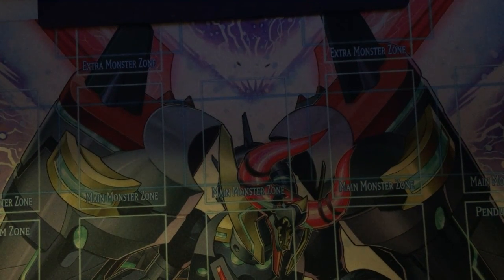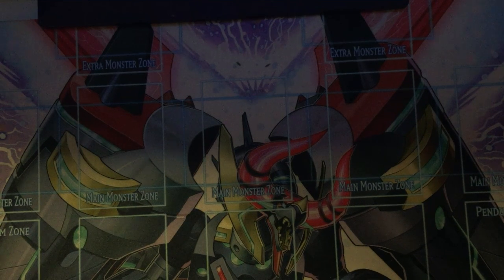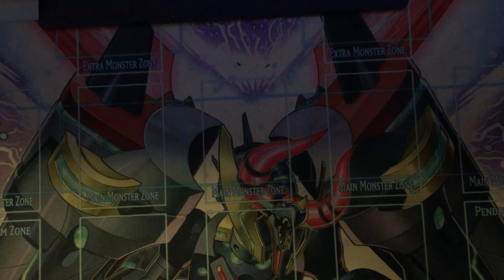Hey guys, I'm here with a Gemini FTK combo tutorial. I've got a 2-card FTK and two 3-card FTKs I'd like to show you. Some of the cards in the 3-card FTKs are interchangeable, so it's not just whatever I show — it'll be that and then another 10 cards in the deck which can be substituted. So first of all I'm going to start with the 2-card combo.